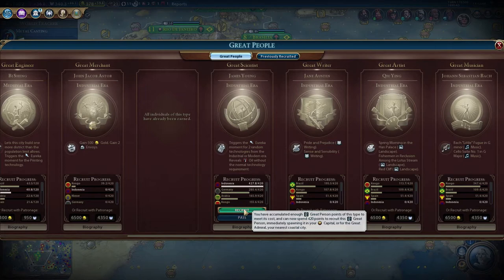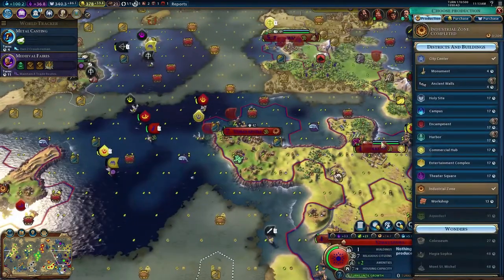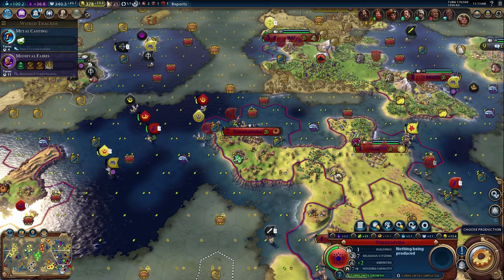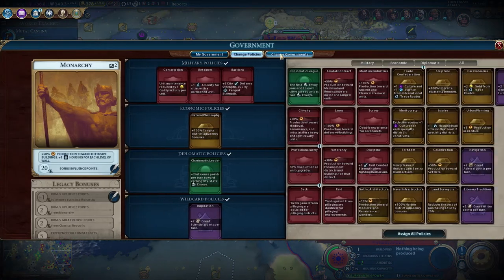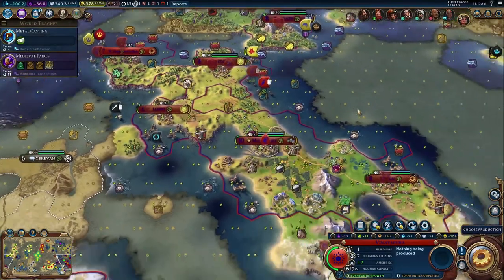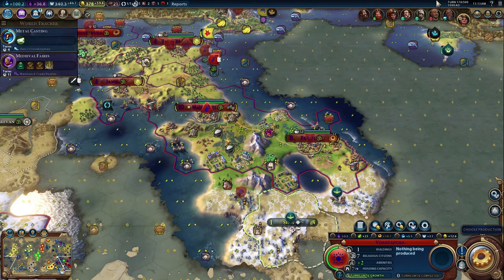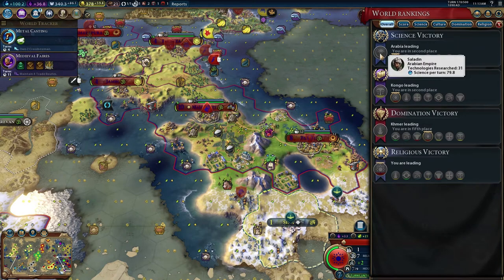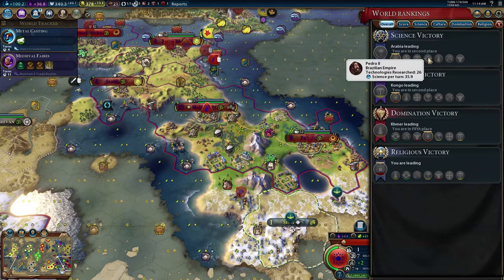We finally get our Great Scientist! We get two technologies from industrial and modern era, and we get oil revealed - that is a really positive great person for us. Before I forget, let's go ahead and switch up our government types. I no longer want the scientist slot since we just got our Great Scientist. What I'd really like is a Great Engineer, but unfortunately we don't have the research for that. Our campus district is basically just giving us science speed.